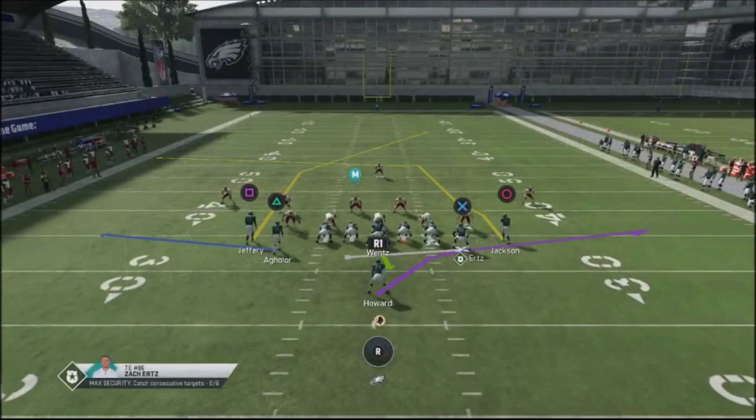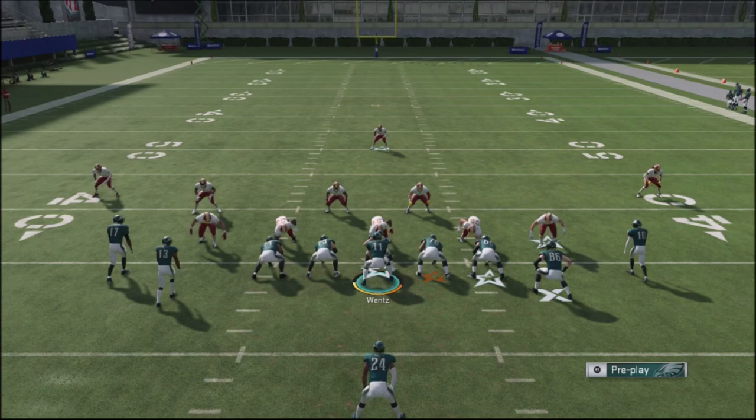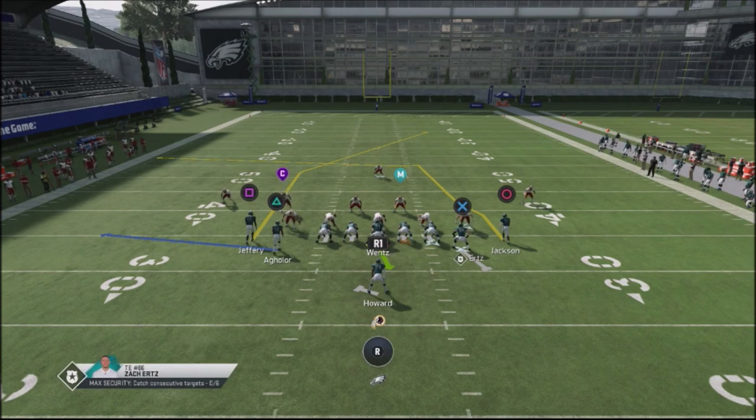I'm going to take a look at random cover three or random 34 defenses, which are very common online. I want to show you how the route for Jackson — who should most likely be your best and fastest wide receiver — is going to be where you get the separation. What I like to do with this play is block my tight end and also manually block my running back to give myself max protection. I'm going to have six people protecting, with an edge protector to the right and a running back in the backfield to the left, so if my opponent sends heavy pressure, I'll have protection.